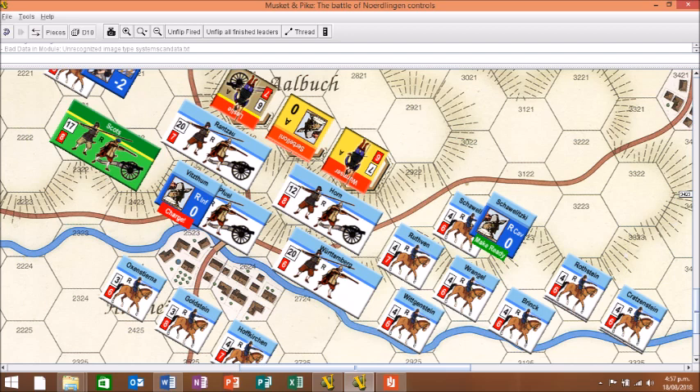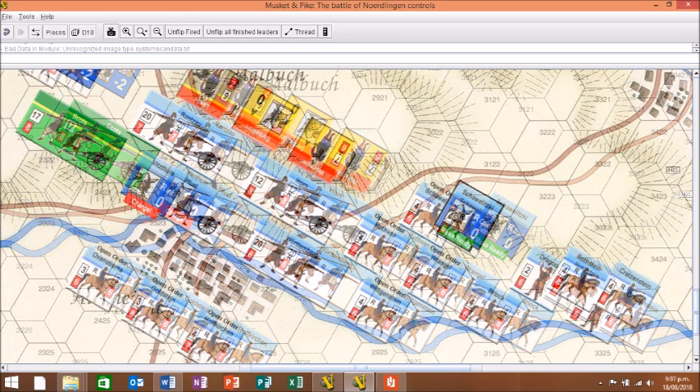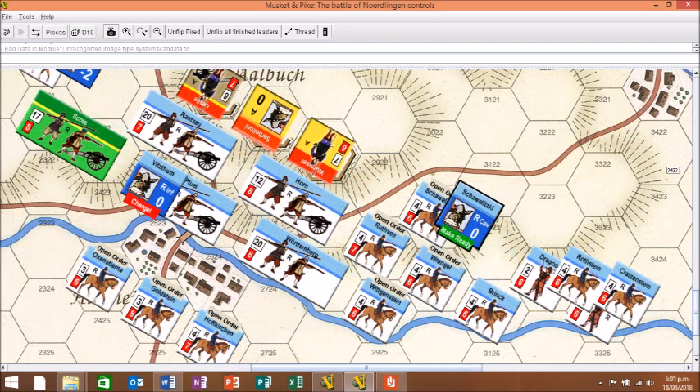I've taken the option of deploying some of the cavalry in open order, because the terrain does impact quite markedly on this part of the battlefield, and open order allows units to move without taking formation hits. First to take an action is Witsum's infantry wing, which has charge orders, and therefore takes precedence over wings with other orders on both sides.